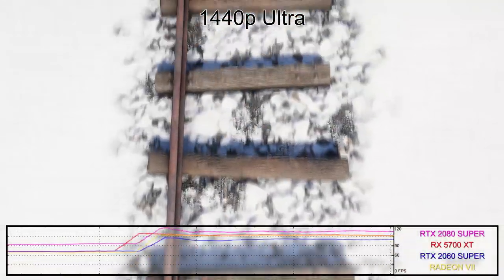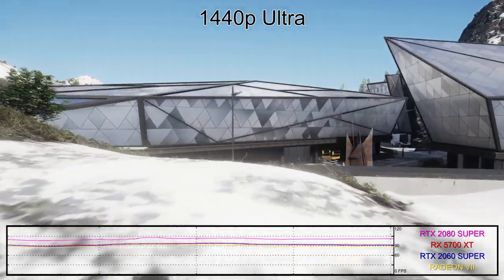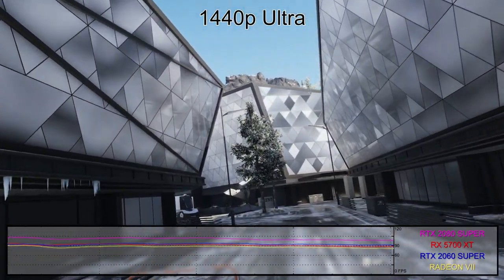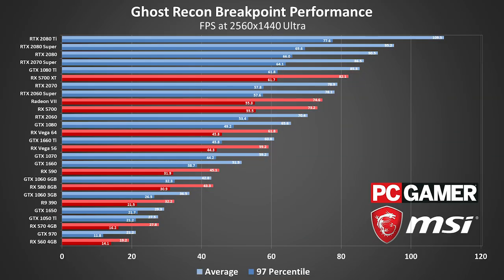This is also true of 1440p, at least assuming you're sticking with ultra quality. To Breakpoint's credit, this resolution jump doesn't demand truly vast amounts of GPU heft, and you can get by with a GTX 1660 Ti, but a solid 60fps is only really possible on a premium card like the RTX 2080 Super or RTX 2080 Ti. It's also worth singling out the Radeon 7, as its 1440p results — which are almost identical to those of the RX 5700 — are the latest in a string of poor performances.